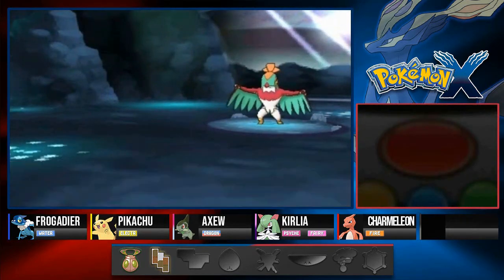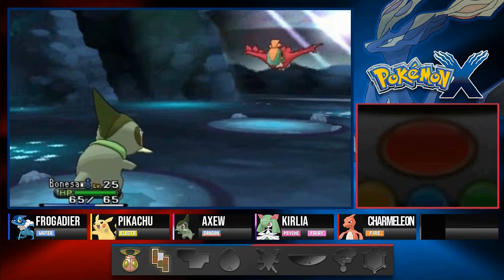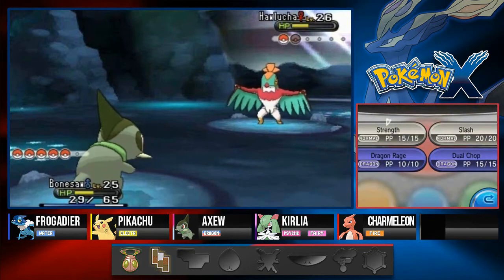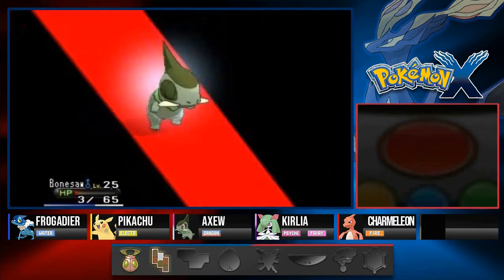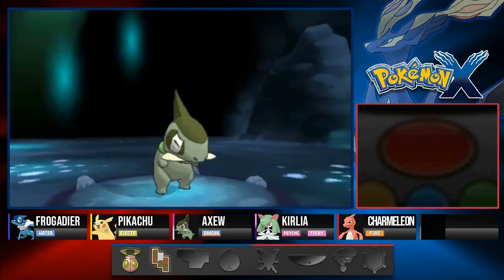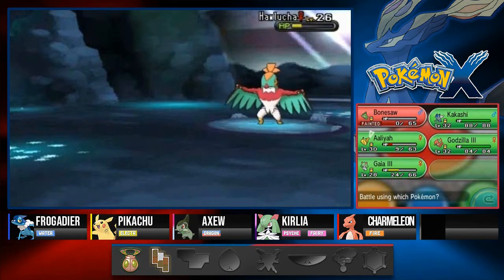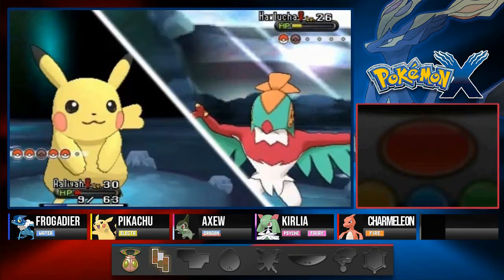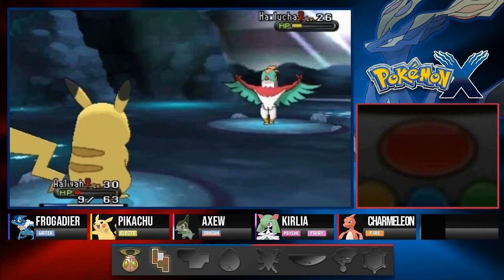Ambush Pokémon are the ones that just come out of nowhere and ambush you. There are two: Woobat and Ferroseed. You'll usually find Woobat first; Ferroseed is the Pokémon you want if you're more of a defensive player. And god dang this Hawlucha kicks our butt! Okay let's go back to Alia — we're faster and stronger, eat this Thunderbolt!